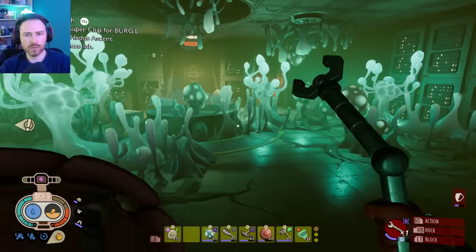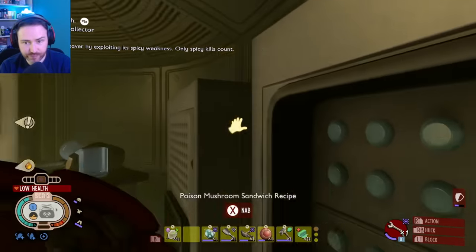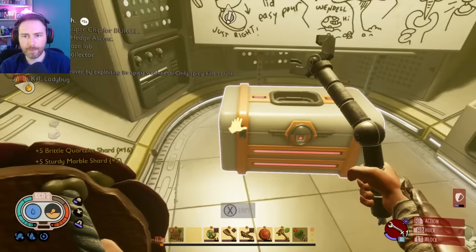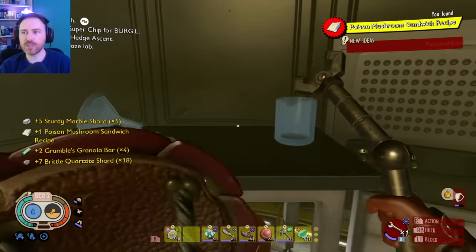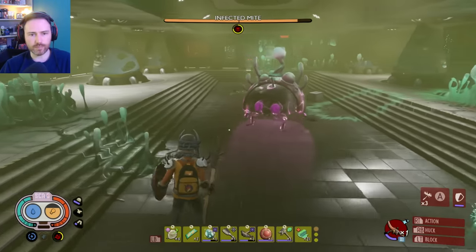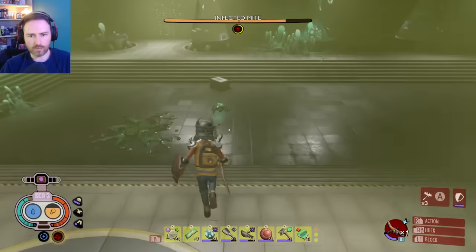You're going to have to head over to the Haze, and this is where you'll unlock anything you need for the regular Ant Queen. In the little control room where you flick the switch so you can go and take on the infected ladybug, you should notice a new piece of data in a folder on the side, and this is going to give you the recipe for the Poison Mushroom Sandwich.